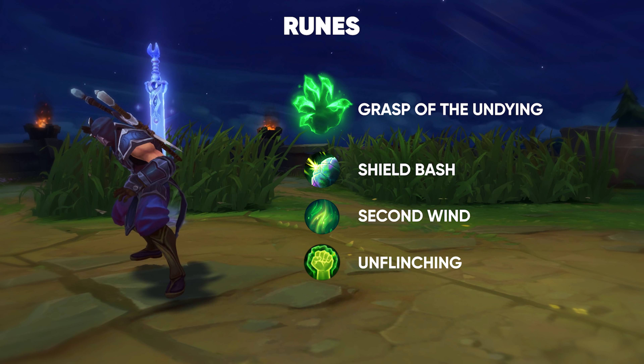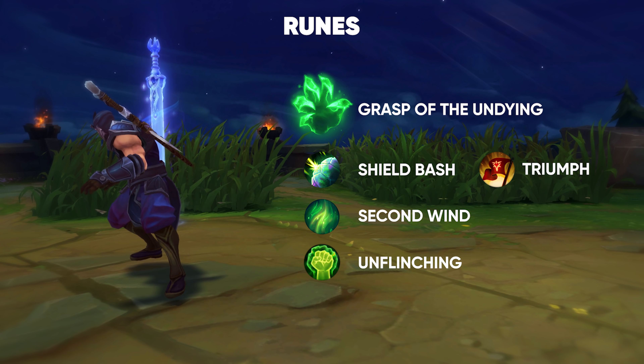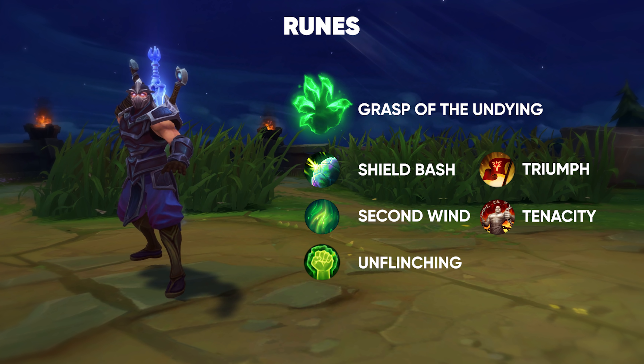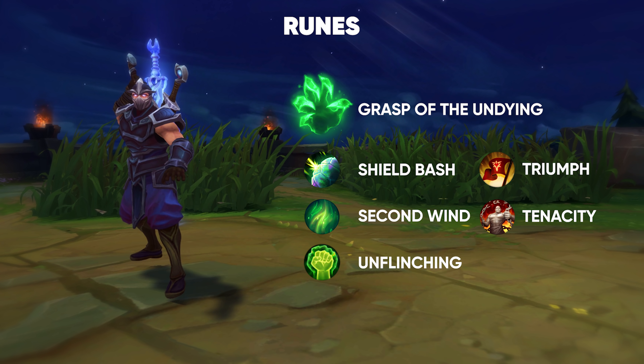If you're against Heavy Poke, you go for Revitalize, and if you're against Normal Champions, you just go Overgrowth. In the second tree, you generally tend to go Triumph and Coupe de Grace. You could also opt in for going Tenacity instead of one of the other two, depending on what you're against. Against Heavy CC, you want the Tenacity, and against non-Heavy CC, you just go with the other two.